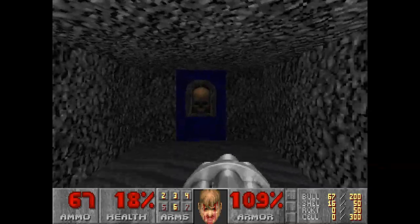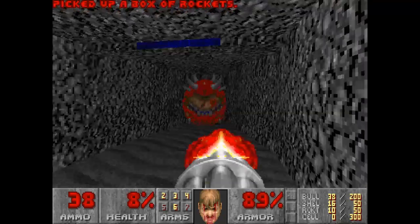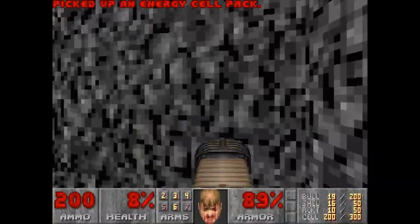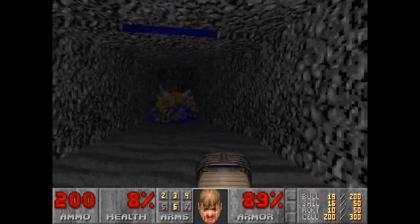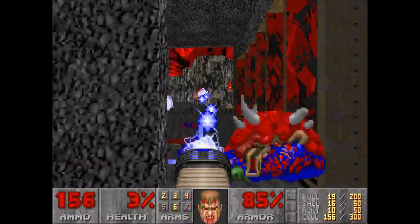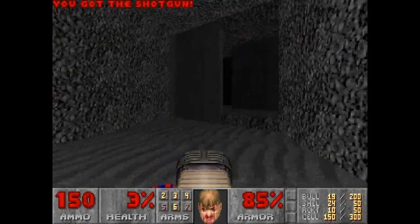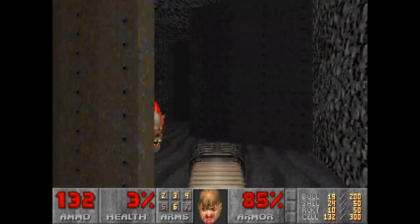Just got to take care of this Cacodemon and I'll get some more ammo. Wait, where is it? Is it not here? Did I mess up? I think I messed up. We don't need to go through this area. Hopefully we can grab some health — let's just go straight for it. There is a Super Charge here, I know there is.